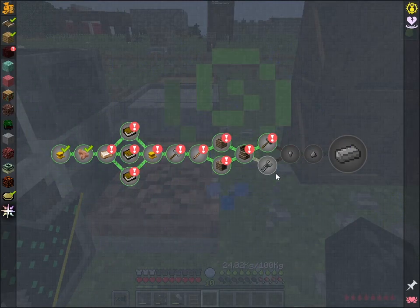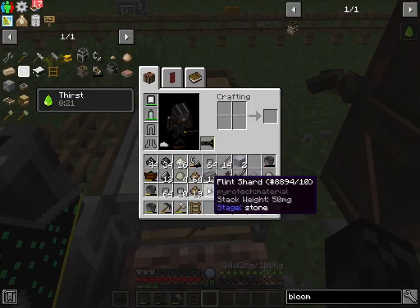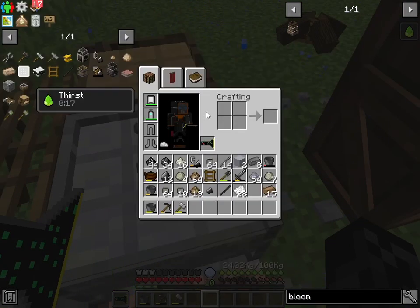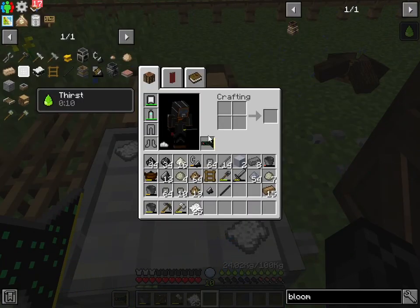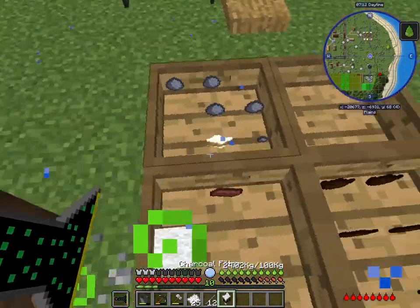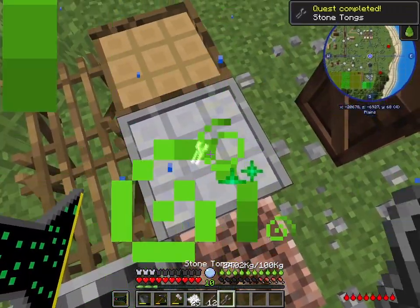Okay, so the hammer's made. Now I need to do this, which is an interesting recipe. This is what we use to take the hot things out of the bloomerie. It needs two stone rods — and yeah, here we go. There we go.